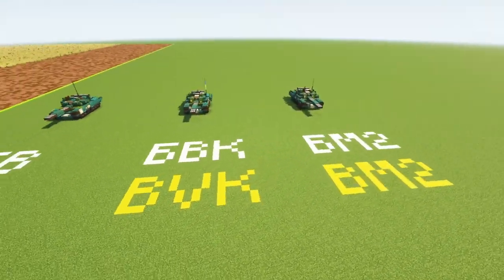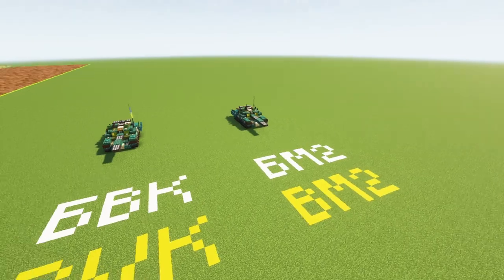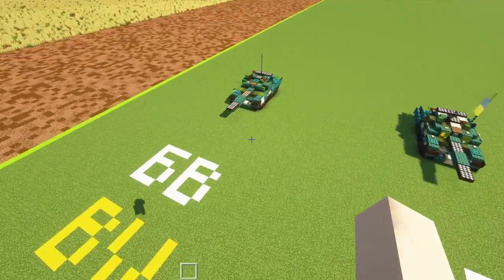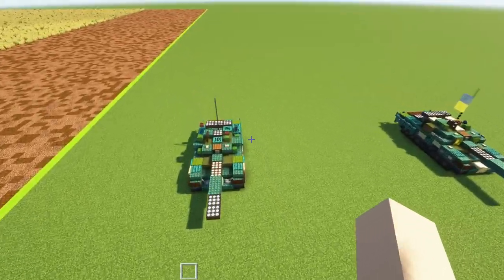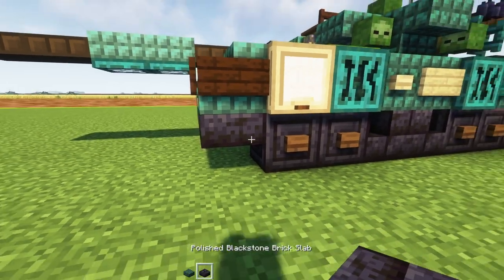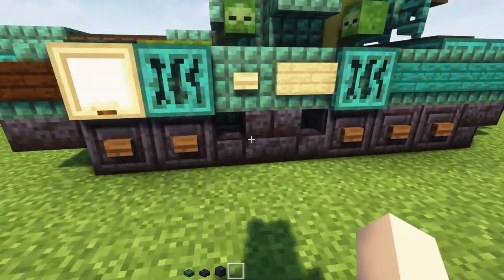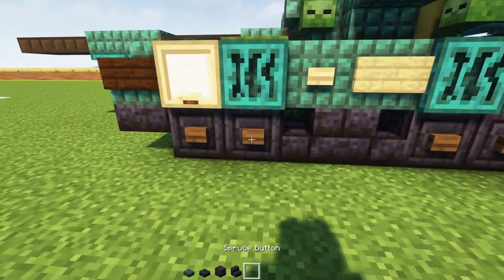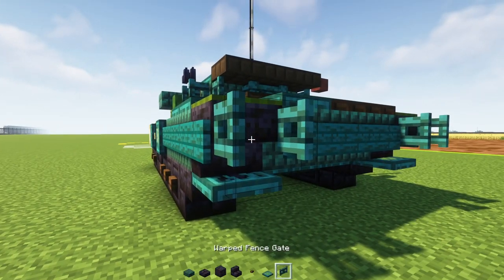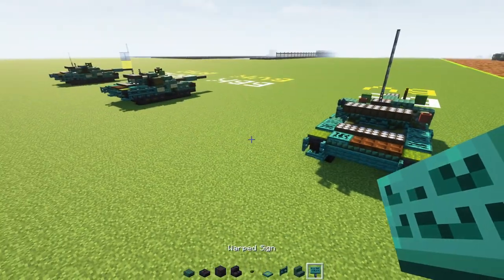Here are all the tanks I'm going to be building today: the BV, the BVK, and the BM2. I'm going to be making one base model and then split off the tutorial. So first off for the base model, let's grab some materials: a dark prismarine slab, a polished blackstone brick slab, a chiseled polished blackstone, polished blackstone brick stairs, a spruce button, a warped trap door, a warped fence gate, dark prismarine stairs, and a warped sign.